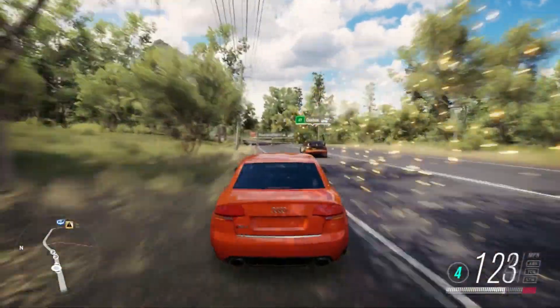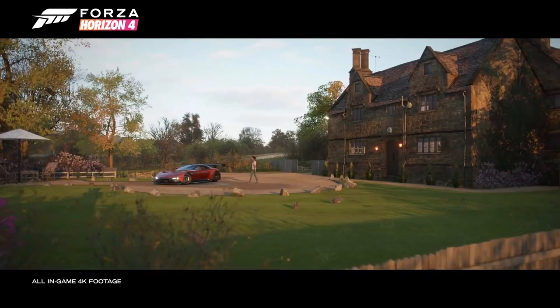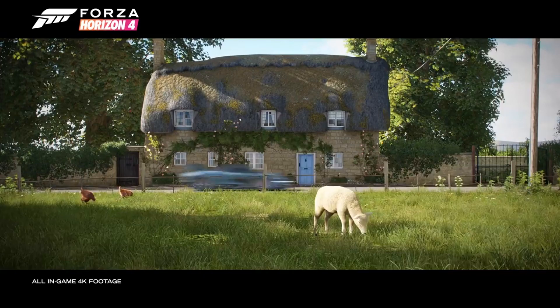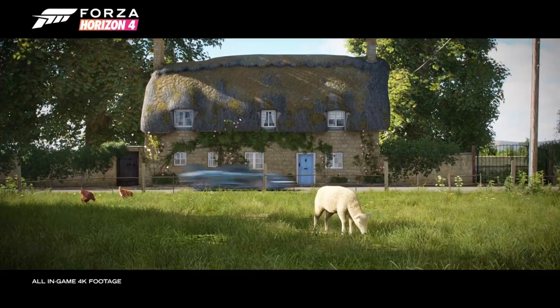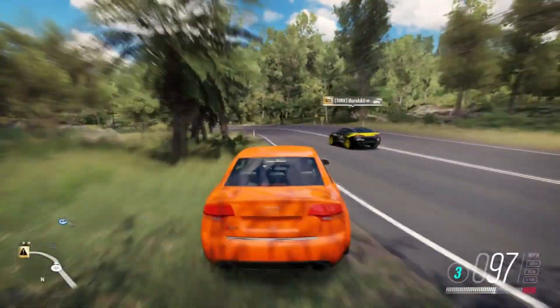I'll show you on screen now — there are a few houses in the trailer I noticed where they've got the Aston Martin Vulcan coming out of the house. And also around the map, obviously, there are going to be houses. Because what's a Forza game without houses? What's a racing game without houses?